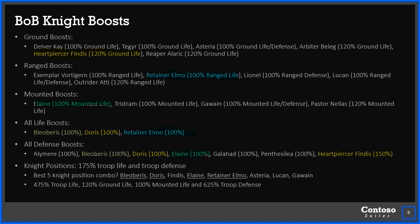So what does this look like in total? If you had these five knights — Bloberis, Doris, Fyndus, Elaine, and Elmo — you would have 475% troop life, 120% ground life, 100% mounted life, and 625% troop defense. Other options if you don't have Fyndus: Asteria gives a life and defense boost, though only to ground. Lucan gives life and defense, and Gawain gives mounted life and defense as well. You're going to want to post people that are giving you multiple buffs at the same time. Those knights also add 250% to their respective troop types for attack. That's the best five-knight combo out of the knights presently released.